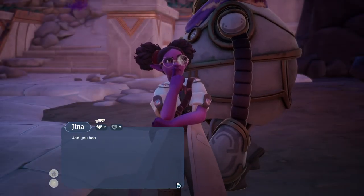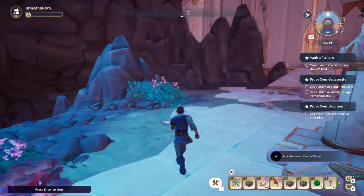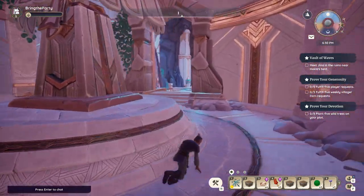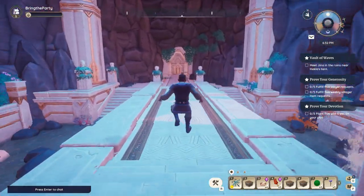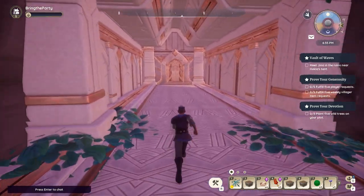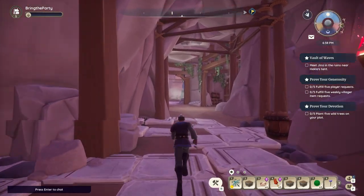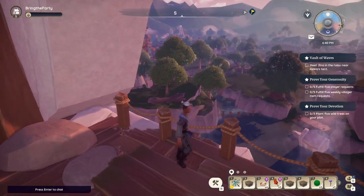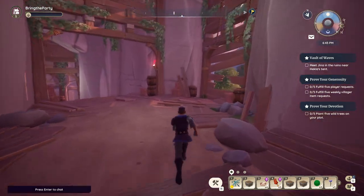An ancient puzzle — and I heard 'you did it, wow.' Thanks buddy! Meet Gina in the ruins near Eccles' tent. Maybe we'll get around to doing that. I still have to do those five wild plants on my lot. Hey, leave a comment if you guys know how to get those wild trees on my lot — figure that one out.